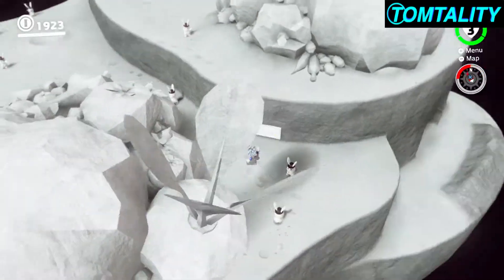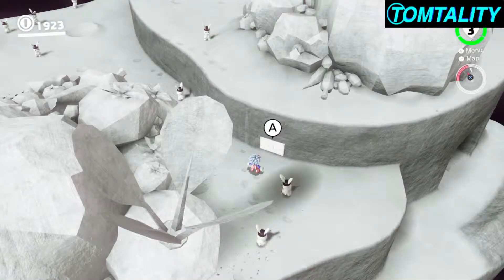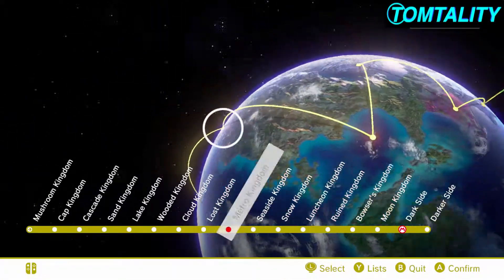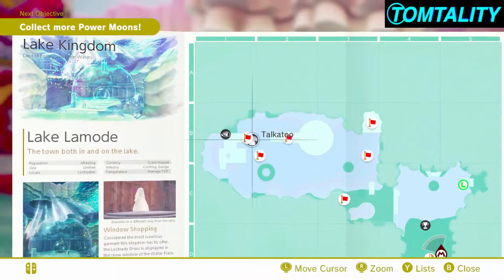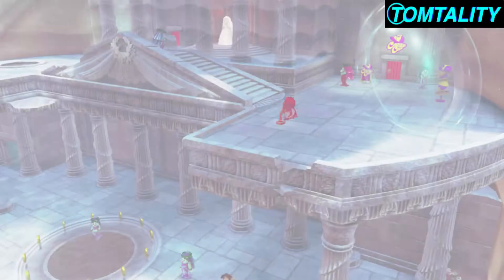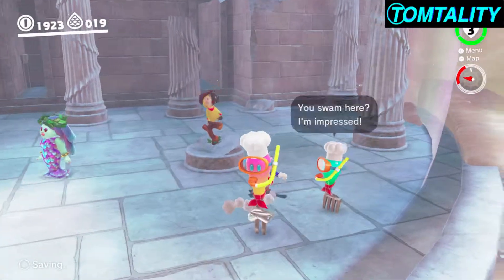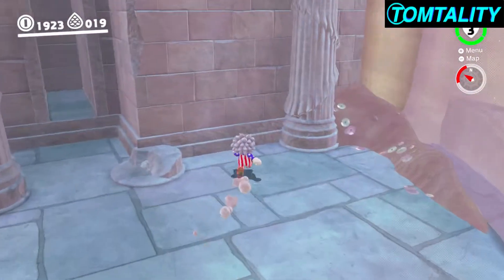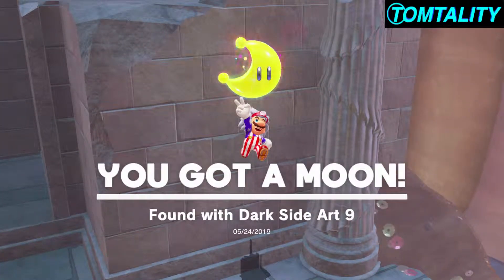This is where the next secret art is — looks like this. And it's gonna be in the Light Kingdom. Go ahead and warp to the plaza. So it's supposed to be this underwater plaza, right? And there's a bunch of broken pillars. It should be right between these two pillars, right here. There it is! Back to the moon!